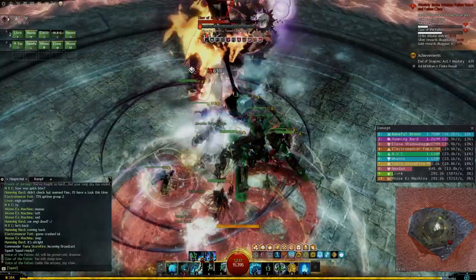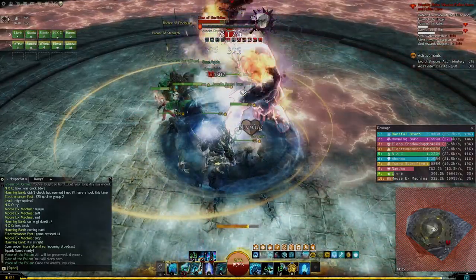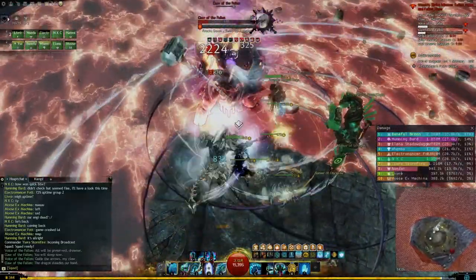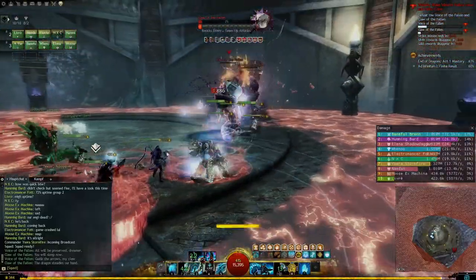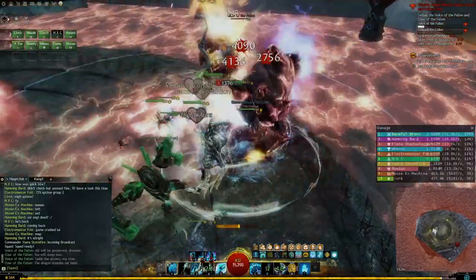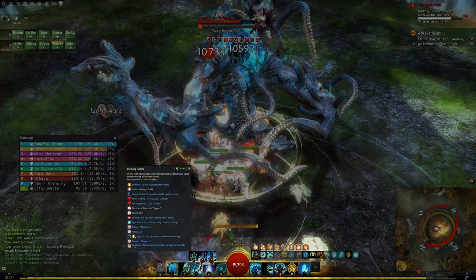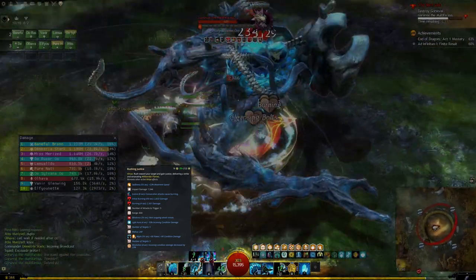How do virtues on Willbender work? You can always have one virtue active and for the one you have active, a passive effect will happen every few outgoing attacks. That means that if you activate Rushing Justice and then Flowing Resolve right after, Rushing Justice will be replaced and only the passive effect of Flowing Resolve occurs. That makes the playstyle quite tactical since you need to decide whether you want offense through Rushing Justice, defense through Flowing Resolve or Crashing Courage. Virtues cause you to emanate Willbender flames in different shapes when used. With the traits of choice, virtues will also apply swiftness and resolution to you when activated. Rushing Justice is the main virtue for damage — it's a get-closer ability that does damage and applies burning upon impact, grants a light aura and a couple boons. With the traits of choice it will further make every third attack supply burning in an area around you. This is a major staple of your damage and is always priority number one to maintain.